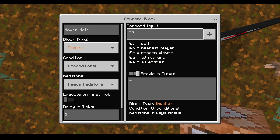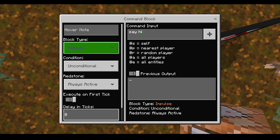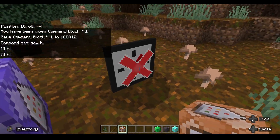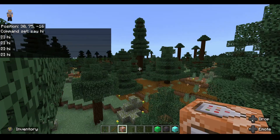I'm going to do a /say hi command set to repeat, always active, and 30 ticks — so every second and a half it'll run. If this is off, we can only get so far away from this block and then it'll stop saying hi.